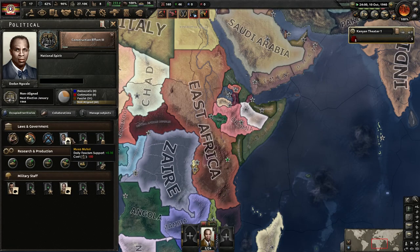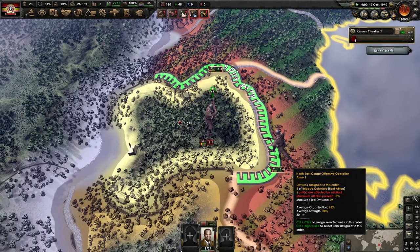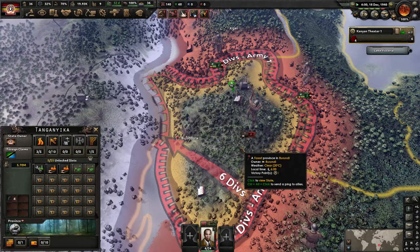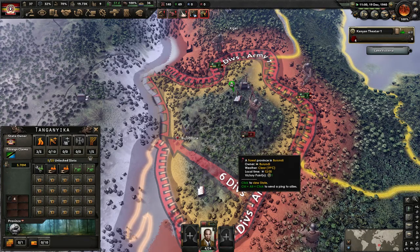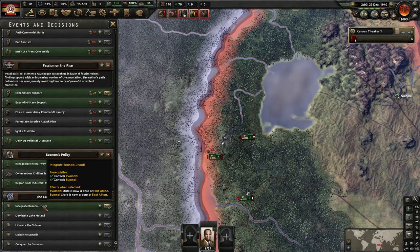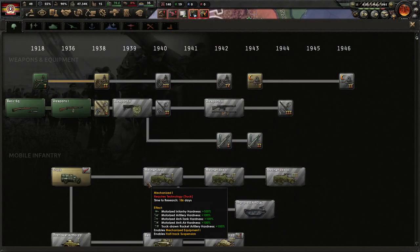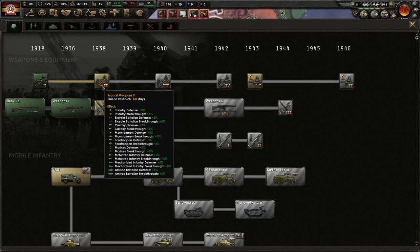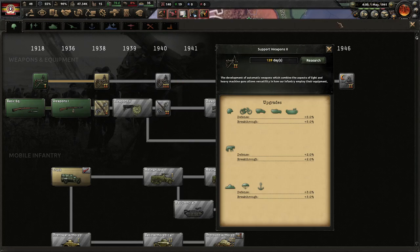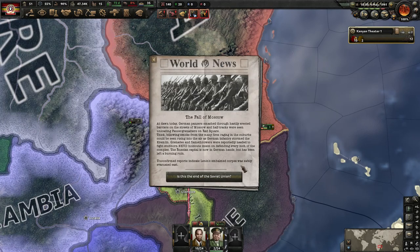How have we not triggered the national spirit event where you get the extra manpower? That's literally the reason why we got this. With Rwanda and Burundi now under our control we can take the decision to integrate them. Oh, we finally got it — that little extra boost of recruitable population and an extra research slot! This could go a very long way. There are additional combat buffs too. There's so much tech we have to catch up on — it's actually ridiculous. But hopefully the AI has to catch up on it too.